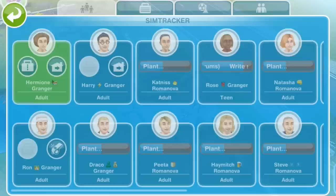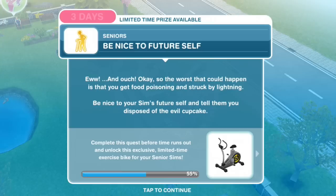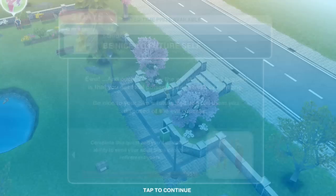Be nice to future self. The worst that could happen is that you get food poisoning and struck by lightning. Be nice to your Sim's future self and tell them you disposed of the evil cupcake. From what I recall, Hermione barfed during the restaurant quest as well.